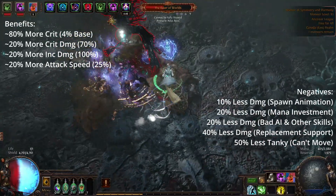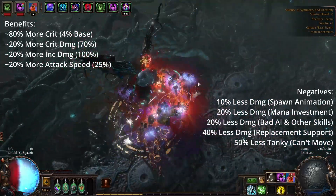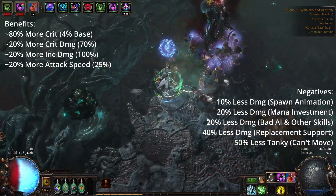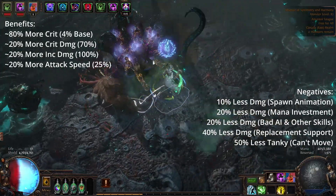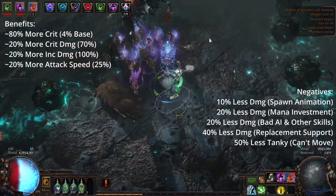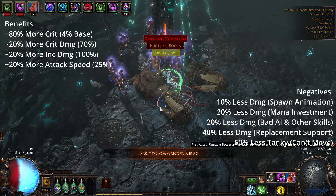Also, since you have to spawn these minions every one second at least, if you were going to run this support you need to invest into mana, and so I have to run a high-level Clarity, which takes up a gem socket and mana reservation, along with other additional nodes on the tree that give me increased mana. Thus the opportunity cost of running a bunch of mana stuff is 20% less damage.